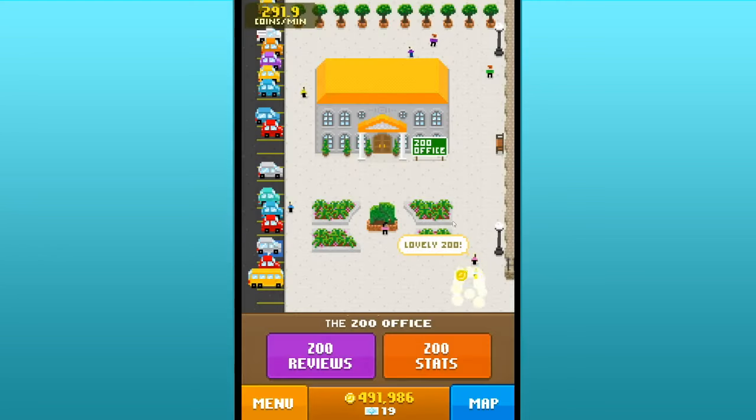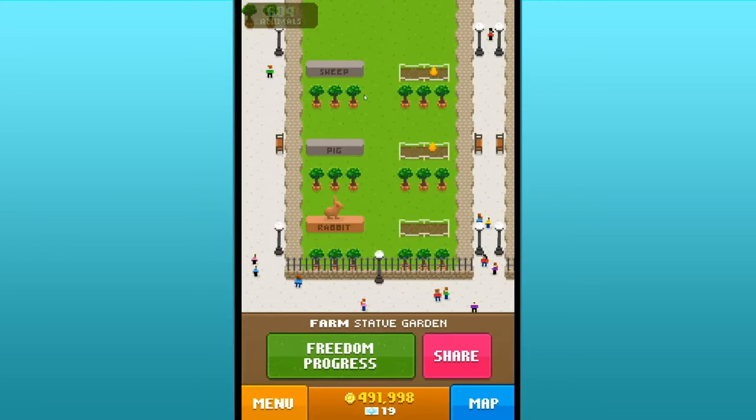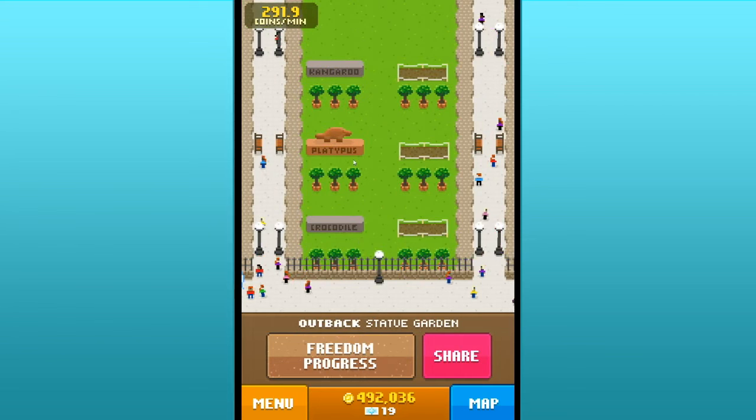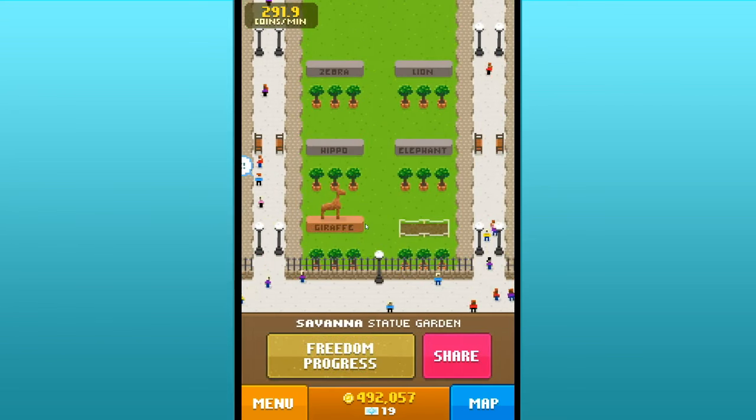Not to mention, the more animals we collect even if they're duplicates, the more statues we can have. We've got our little rabbit statue, the plaque for sheep and pig, kangaroo and crocodile also have the plaque, platypus has their bronze statue, giraffe also has the bronze statue. We've got a lot of these guys - for the savannah area we are pretty much only missing the griffin.